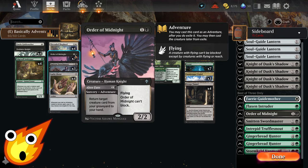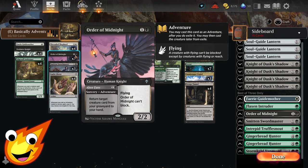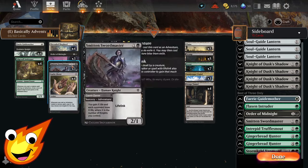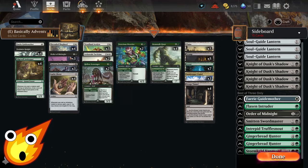Our next two-drop is Order of Midnight. On the creature side it can't block, but ideally we want to use its adventure side, where we cast it to bring one of our creatures from our graveyard back to our hand.